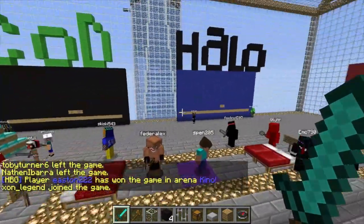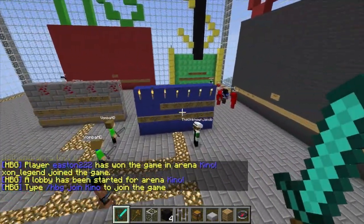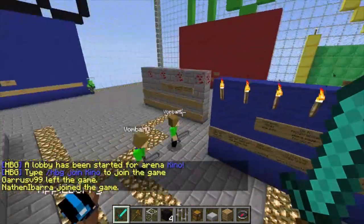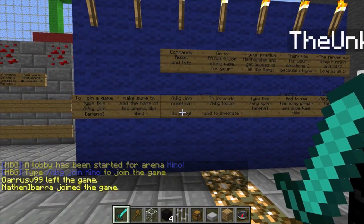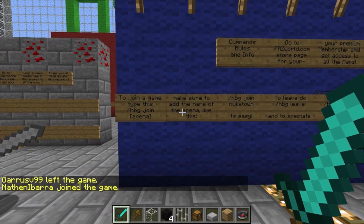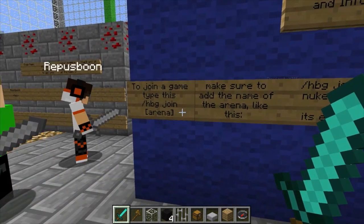That's why you'll see a bunch of guys over here — these guys are actually playing in the Hunger Games matches. There's Hunger Games, zombie Hunger Games, a bunch of other stuff. When you come over here you'll be able to see right over here we've got the commands, the rules, and the info. It's basic information — just do slash HBG space join space the name of the arena.